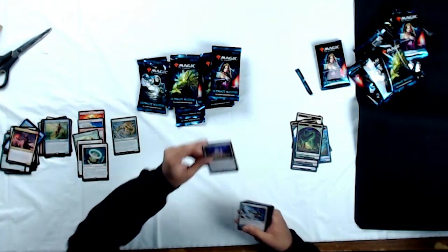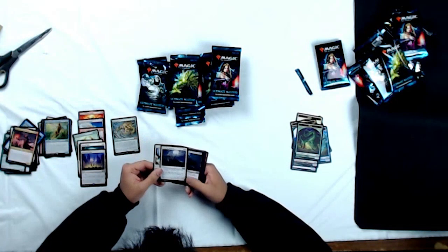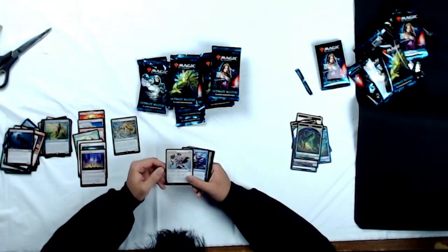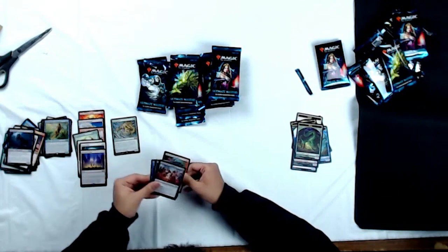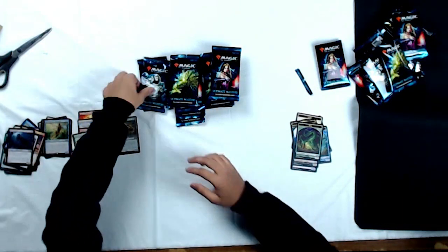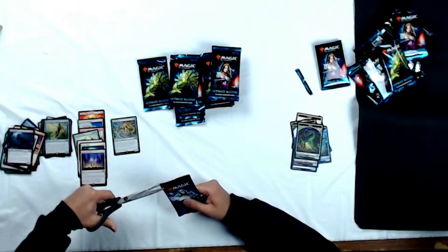We got a Thespian's Stage as our rare — awesome land from Gatecrash originally, I absolutely love the flavor for that card. Uncommons: Fiend Hunter, Rally of the Peasants, and Ghoulsteed. Faith's Fetters, Whirlpool Adept — awesome commons here, I'm in love with this set. And Rakdos Shredfreak — he is my boy. Played a lot of him back in his standard. I played Mono Black that standard — RTR Theros. The Mono Black deck was definitely top tier.